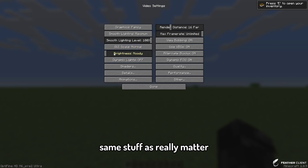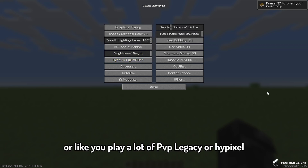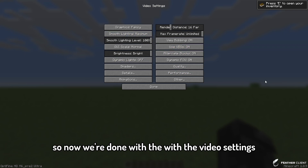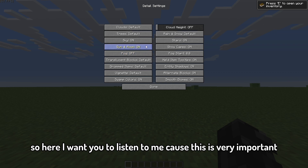Brightness doesn't really matter, but put it on Bright. Dynamic lights is not really an important feature if you're a PvP player or play a lot of PvP on Legacy or Hypixel, so I usually turn it off for that extra FPS — it makes your game look a little better but it's not worth it. Now we're done with video settings, let's go to Details.